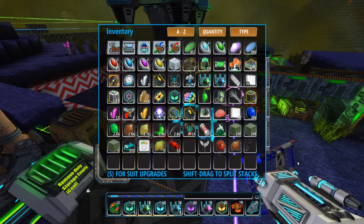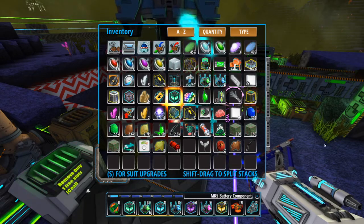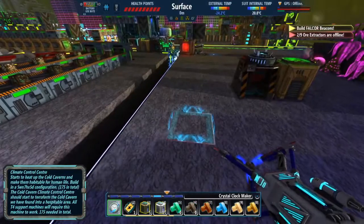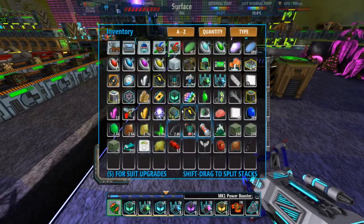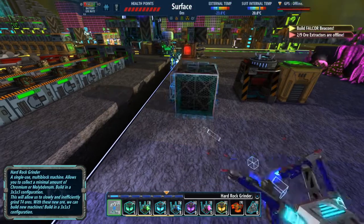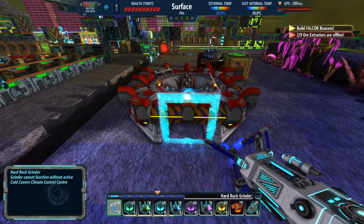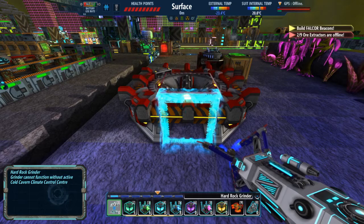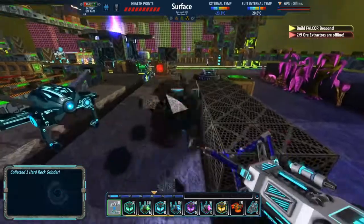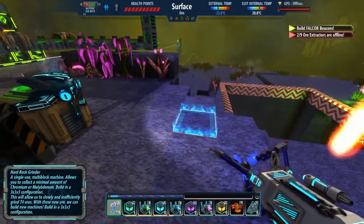Hello everyone, welcome back to another episode with me Bellfire, and today we are back in FortressCraft Evolved. I made a hard rock grinder, but the grinder cannot function without an active cold cavern climate control center. So that looks like we need to head down to the cold cavern.